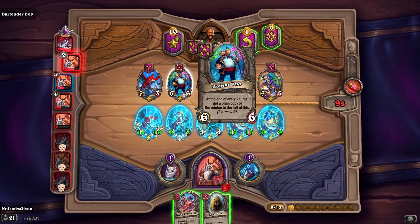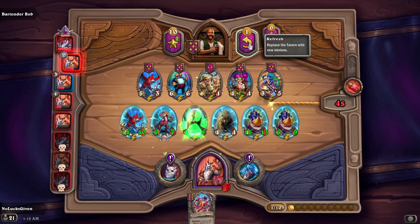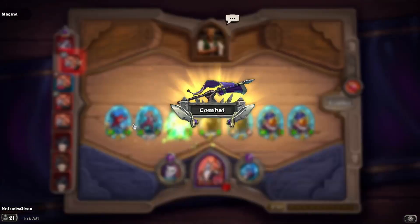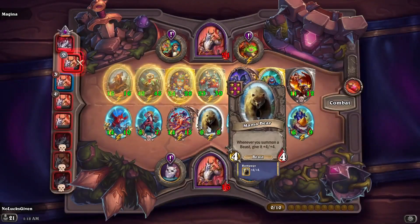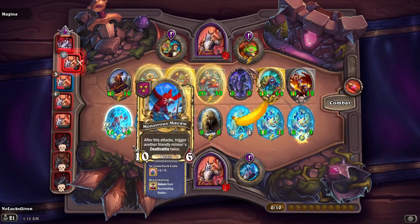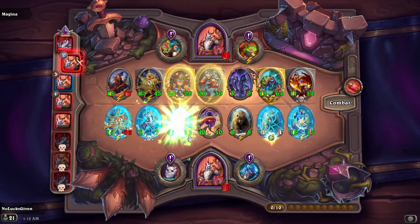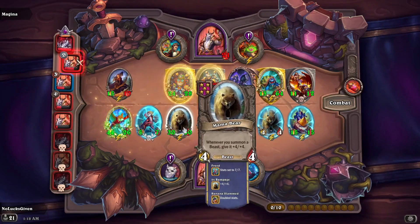There's a Pale Scale there, and an Upbeat Duo — oh well, there's not that many turns left in the game anyway. I ran out of room — I guess I'm trying to triple the Mama Bear here so that I'm not out of room. That was embarrassing. Now my Macaw does nothing for no reason. They took out one of my Banana Slammas — I guess everything went perfectly. Grab another Mama Bear, unfortunately that doesn't allow me to triple it.